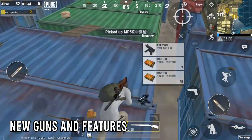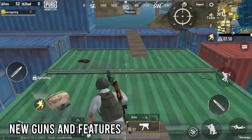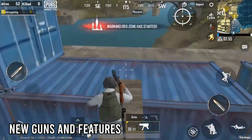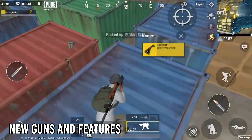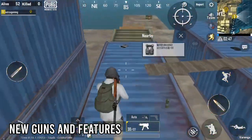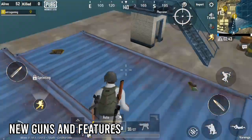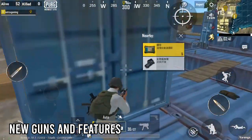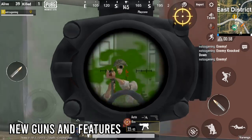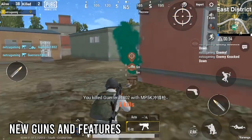The fifth feature is New Guns and Features. We have a new weapon — a small gun. We use a 4X and 6X scope. We have a new 1X and a new 6X.